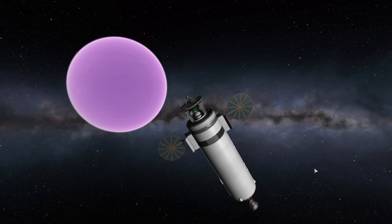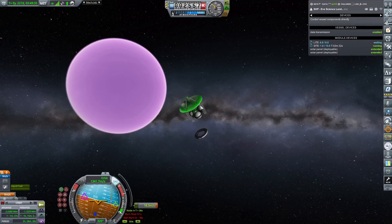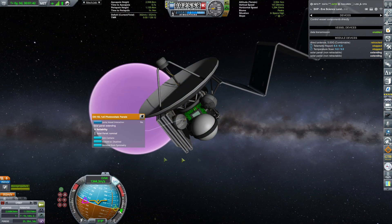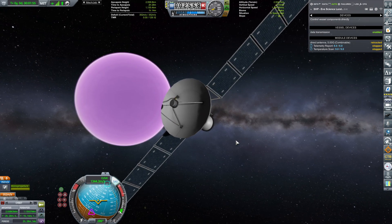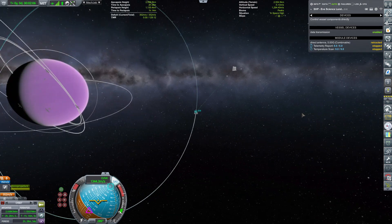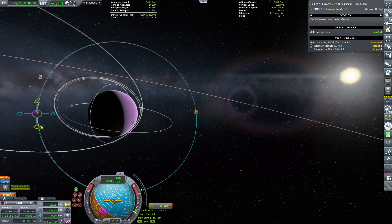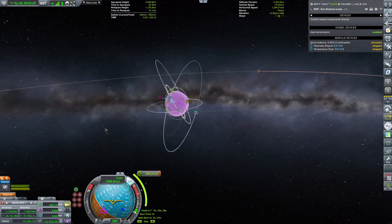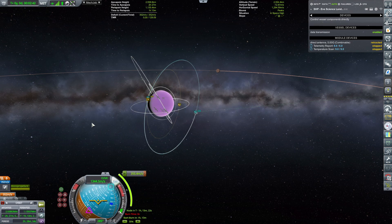We have consumed all the delta-v from the transfer stage — stage separation. Now extending the solar panels. We have connectivity — everything is perfect. We just need to nicely align it and then perform the burn that will circularize its orbit. We have a total of 352 meters per second powered by monoprop thrusters, which give it an insane thrust-to-weight ratio — around 30 to 50, which is just crazy.